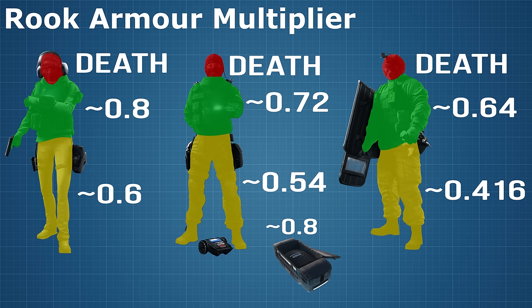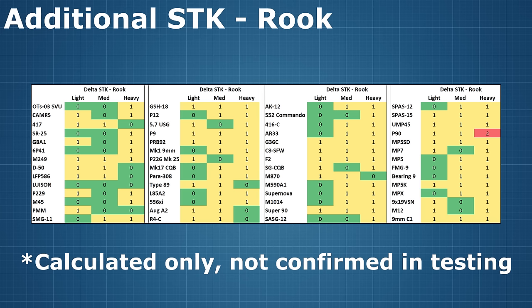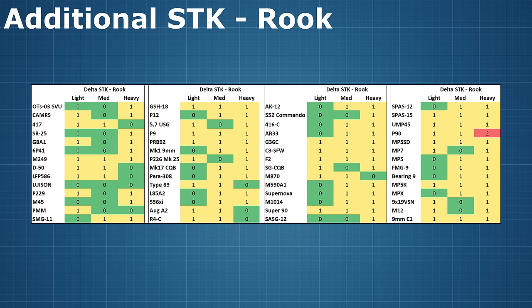Except… not quite. I calculated the extra shots to kill you would need against light, medium, and heavy armour at point blank body shots for 56 weapons in the game based on their baseline damage stat. The average increase in shots to kill was only 0.71. In 51 cases you needed no extra shots to kill, in 116 cases you needed one extra shot, and in only one case did you need two extra shots — that's the P90 against a heavily armoured opponent wearing Rook armour.